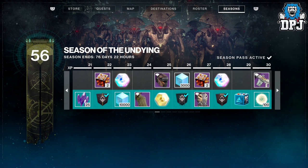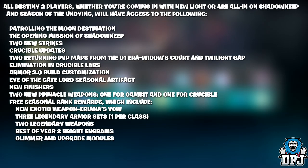Bungie also details what New Light players will be able to access. All Destiny players, whether coming in with New Light or all-in with Shadowkeep and Season of the Undying, will have access to: patrolling the Moon destination, the opening mission of Shadowkeep, two new strikes, crucible updates, two returning PvP maps from the D1 era — Widow's Court and Twilight Gap — illumination and crucible tabs, Armour 2.0 build customization, the Eye of the Gate Lord seasonal artefact, new finishers, two new pinnacle weapons, three seasonal rank rewards including Ariana's Vow exotic, three legendary armour sets, two legendary weapons, best-of Year 2 bright engrams, glimmer, and upgrade modules.